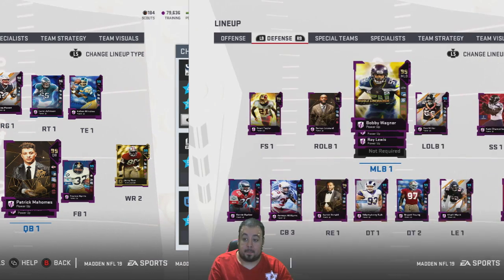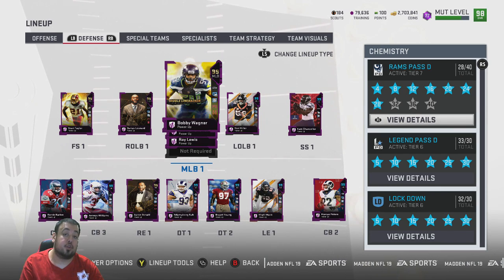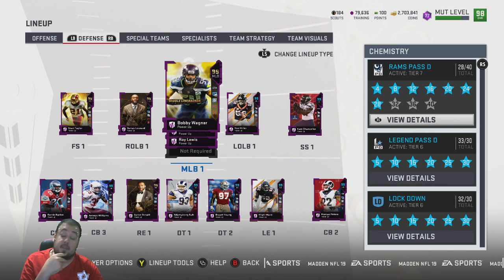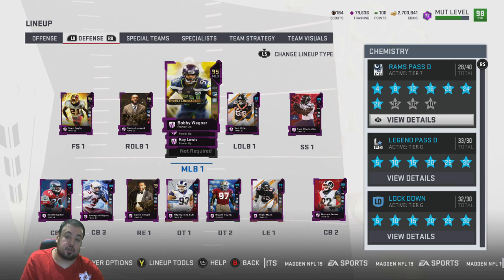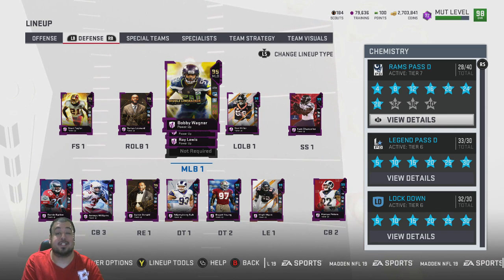This is the defense — underneath tucked, and the free safety in the number two slot we do have Paul Krause. Same goes for our strong safety, we have Steve Atwater. Those guys are fairly new, but without further ado let's jump right into the gameplay. I'll see you guys out on the field.